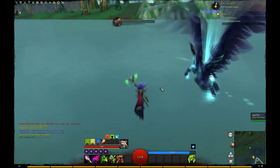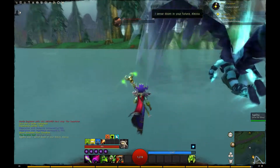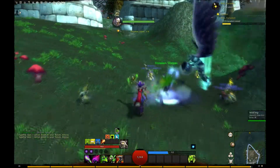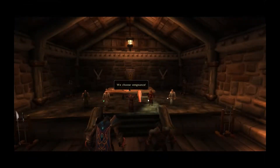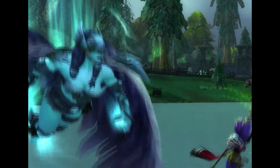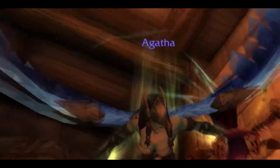We head to Fenris Island to deal with some human refugees from the neighboring Hillsbrad Foothills. Together with the Valkyr Agatha, we take care of the humans and raise them as Forsaken. Before we can take out the leaders, we witness Crowley offering them his blood to turn them into Worgen and join him. I really, really like this quest — can't tell you why.